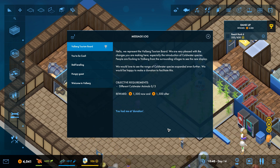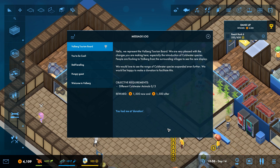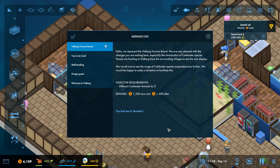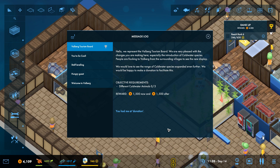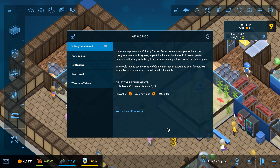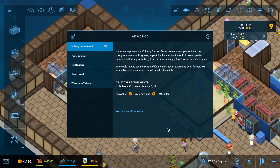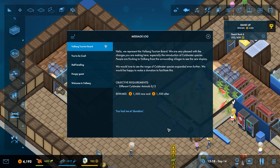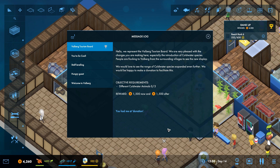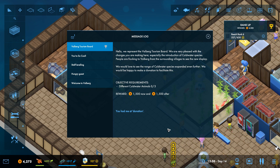The tourism board reached out: 'We represent the Valberg Tourism Board. We are very pleased with the changes you are making here, especially the introduction of cold water species. People are flocking to Valberg from surrounding villages to see the new display.' It tickles me whenever people say 'villages' — that's just not something done in most places in the United States. We would love to see the range of cold water species expand even further.